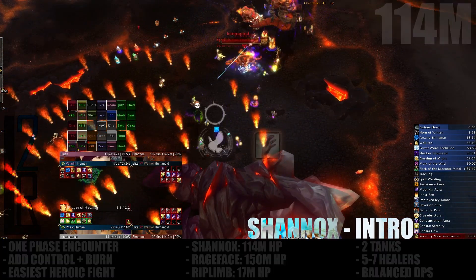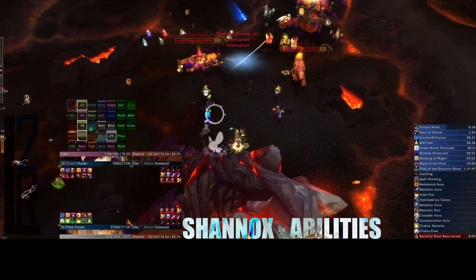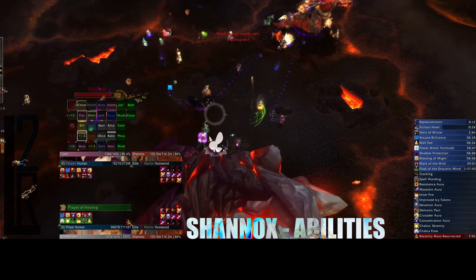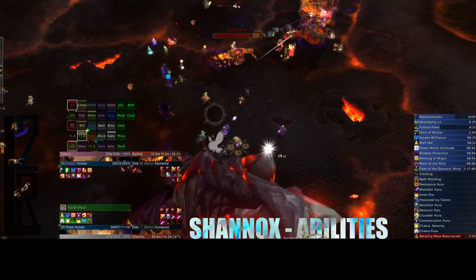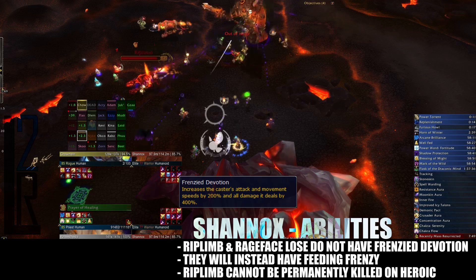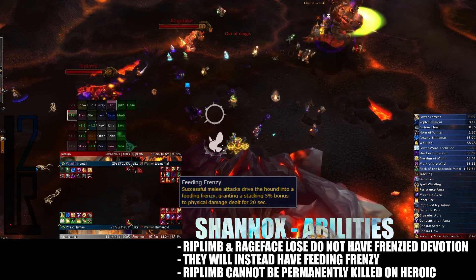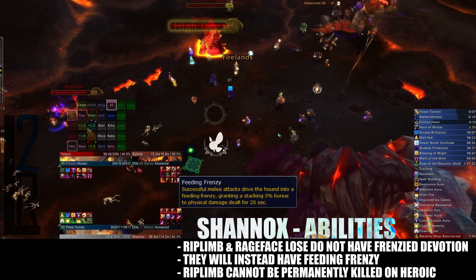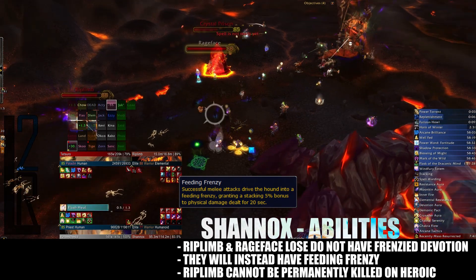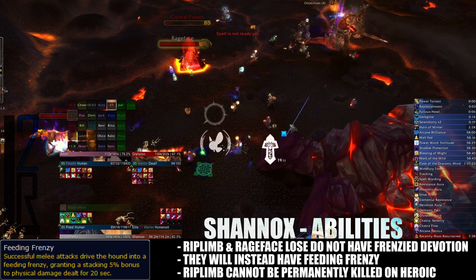Let's see what's new here. They say you can't teach an old dog new tricks, but a Hellhound on the other hand, they're learning new stuff every week. In Heroic Mode, Shannox's canine companions exchange their Frenzy Devotion ability for the possibly more threatening Feeding Frenzy. This new trick will cause each of their successful melee attacks to increase their physical damage done by 5% for 20 seconds.